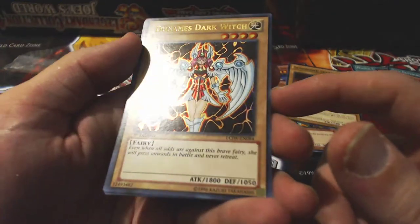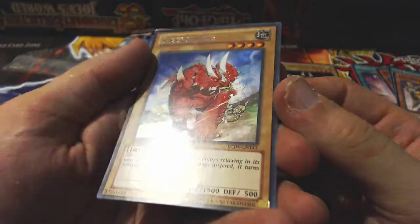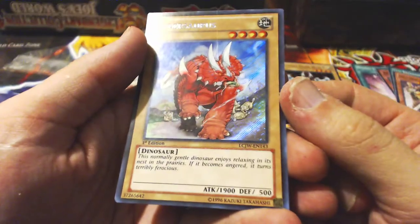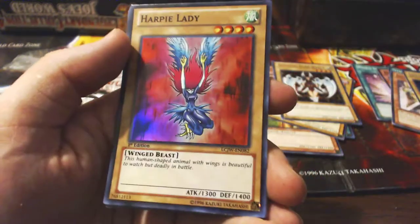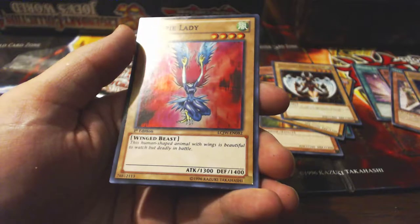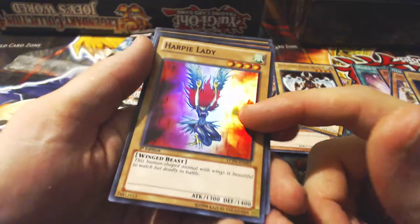Demos Dark Witch — even when all odds are against the brave fairy, she will pass onwards in battle. Attack 1800, defense 1050. Sabersaurus — this normal, gentle dinosaur enjoys relaxing in its nest. Attack 1900, defense 500. Oh my god. Nostalgia value by a thousand. Harpy Lady holo! This human-shaped animal, whose wings are beautiful to watch, but deadly in battle. One of my favorite cards of all time, and now I have a holo. That's classic for me.